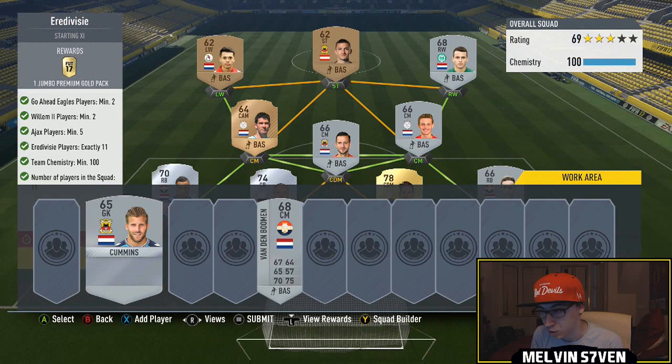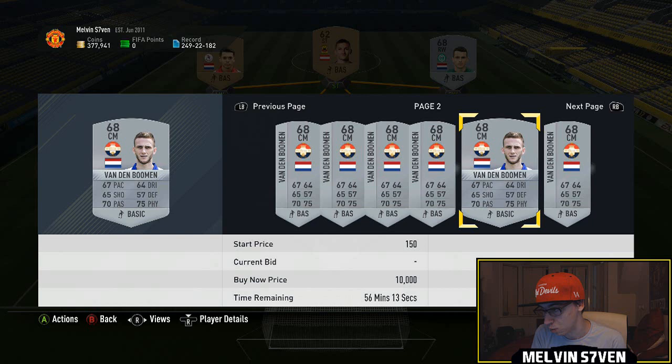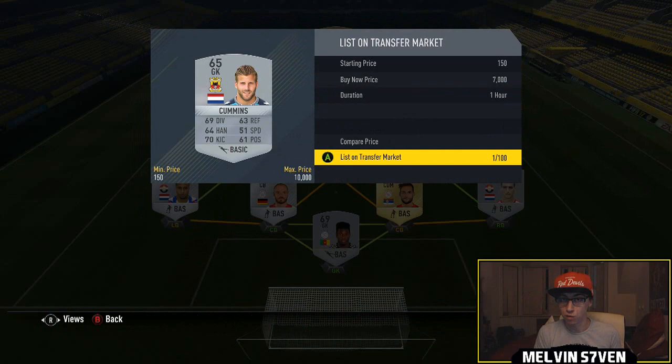I'm doing it purely for YouTube purposes. This player right here will have the same problem - I'm going to list them purely because I'll make some coins, I'm never going to use them, I've already got the other players in the squad anyway. They're getting price fixed for about 7k so I'm just going to list mine for 7,000 and see if he sells instantly. You also need five Ajax players and they are getting price fixed as well, though not as heavily because they're more widely available.